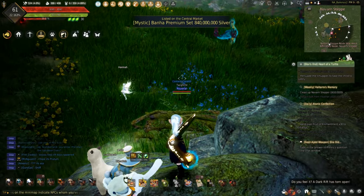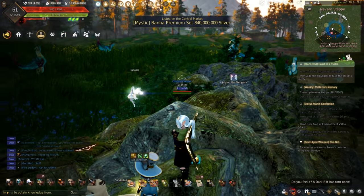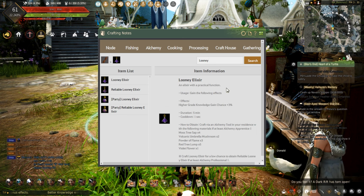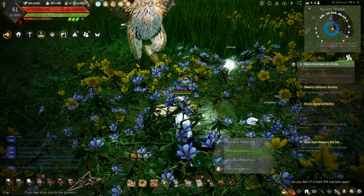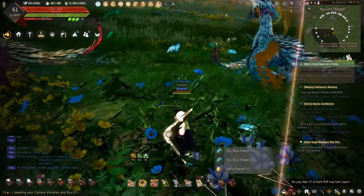Today I'm out here in the Navarone steppes in Kamosylvia. The reason why I'm out here picking these flowers is because they're all used to make different elixirs. These elixirs are worth a nice amount of money when sold, like the spirit perfume elixir or the blue grade elixir. This area is great for collecting violet, blue, and sky blue flowers with ease as long as you avoid the mobs.